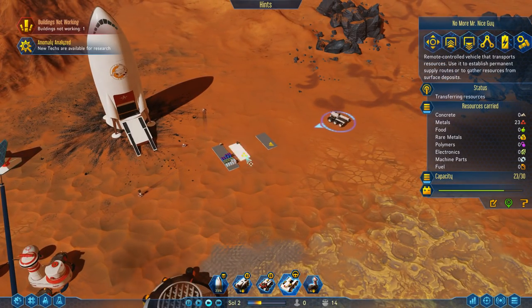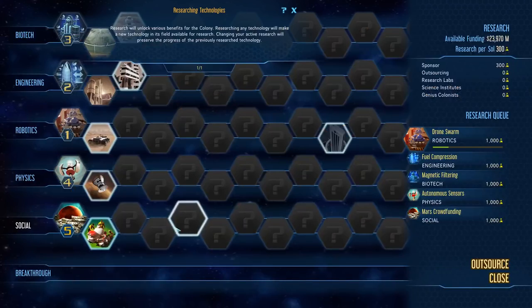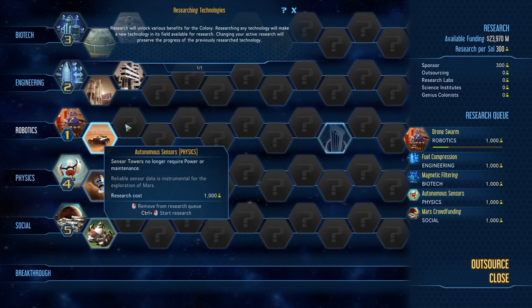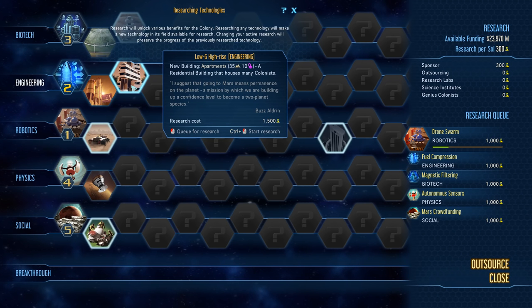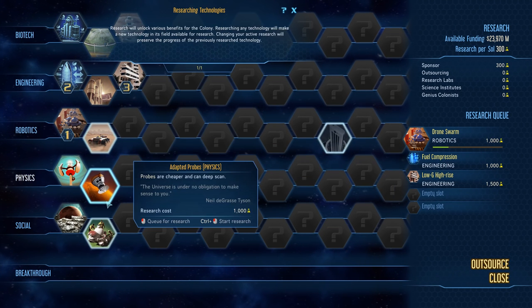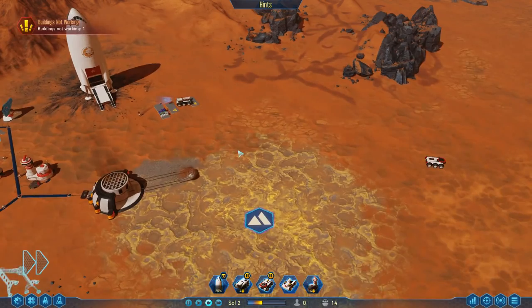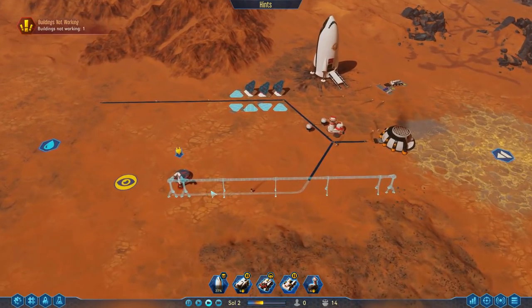New texts: adapted probes, explorer AI, Logi high-rise — which is one of the best ones I can get at the start of the game — and water reclamation. We have a bunch of incredibly useful techs, specifically the Logi high-rise. If we can get this before some other techs, we can completely skip the basic buildings in the game — this is actually incredibly good. So we don't need crowdfunding; fuel compression we do need. Let's get Logi high-rise. Adapted probes is also very good. Then we can go back to getting more money from Earth.